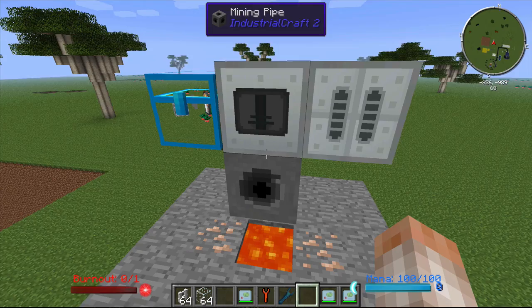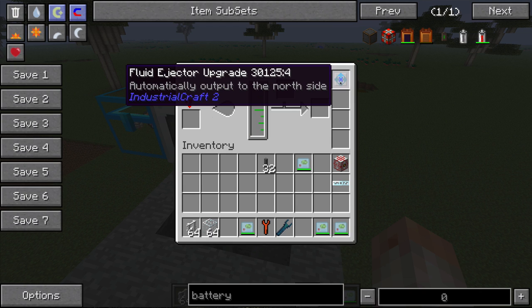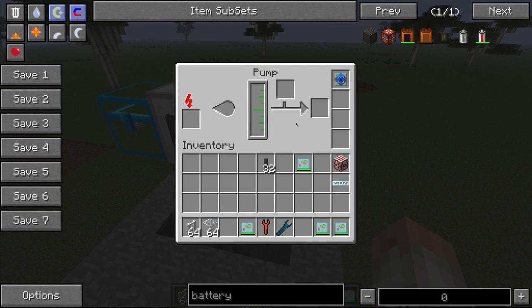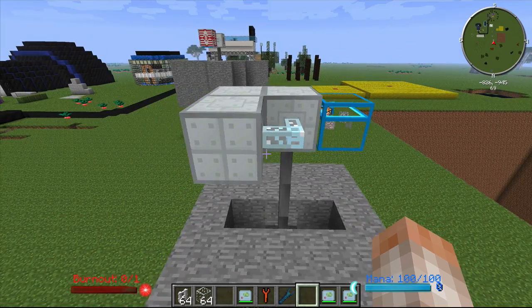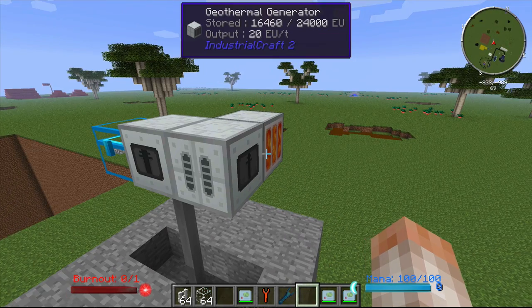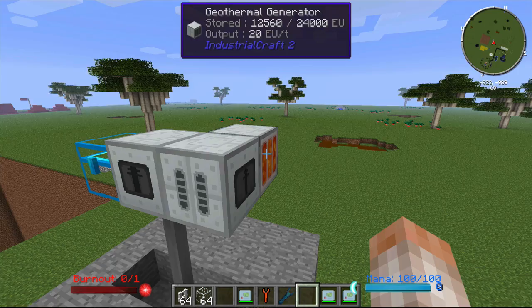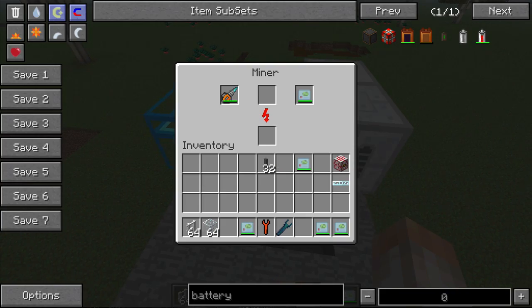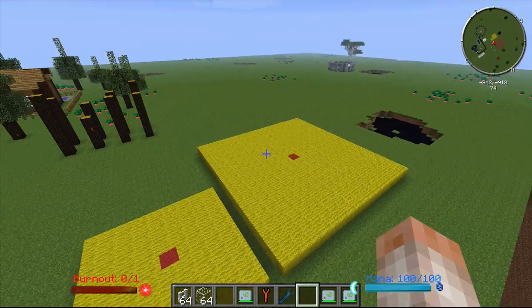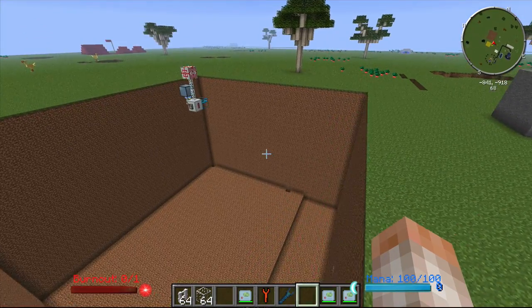We're going to mine as normal — it's going to hit some lava, take the lava, and throw it into the pump. I have a fluid ejector upgrade, which works with fluids, and I have the fluid being automatically ejected and put into a geothermal generator, which is actually powering my miner. So if you're in an area with a lot of lava this is a really neat, self-sufficient setup. From what I've read, you get a 50% energy reduction benefit from using a geothermal generator in conjunction with a pump on your miner. You can also add an OV scanner for a huge 9x9 radius, or an OD scanner to look for ores in a smaller radius.